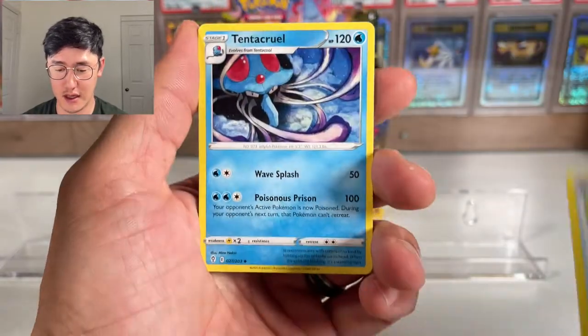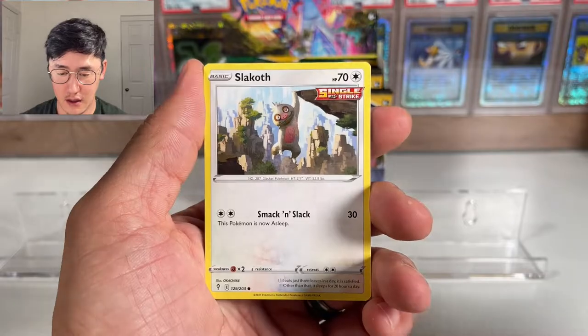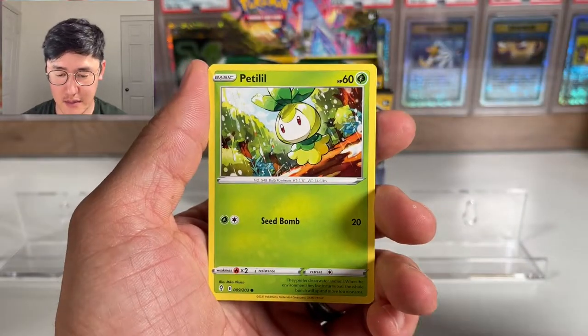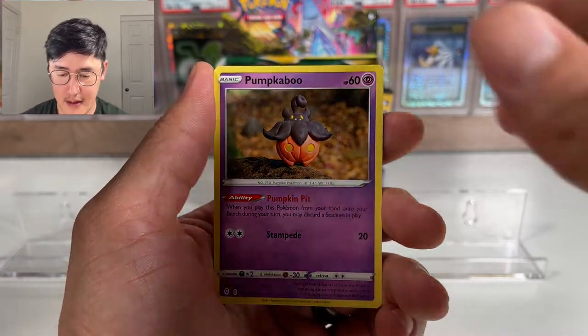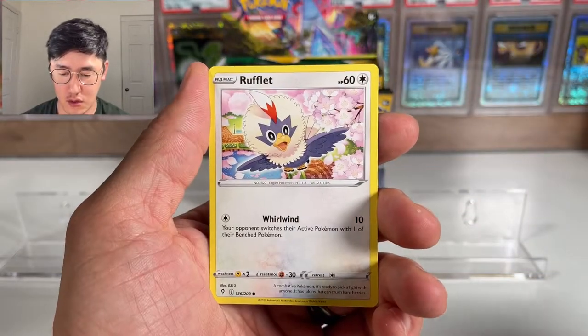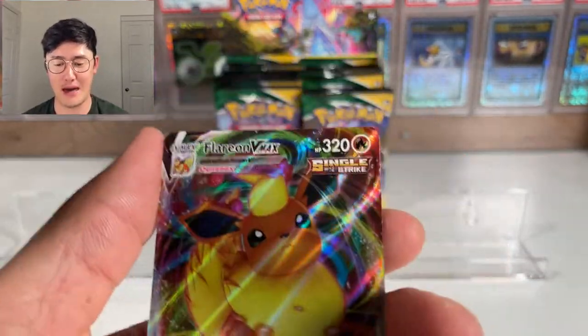Third pack: Dark Energy, Switching Cup, Tentacruel, Boulder, Slakoth, Patrat, Pikachu, Pumpkaboo, Rufflet, Shopping Center as the reverse, and we got a Flareon VMAX.